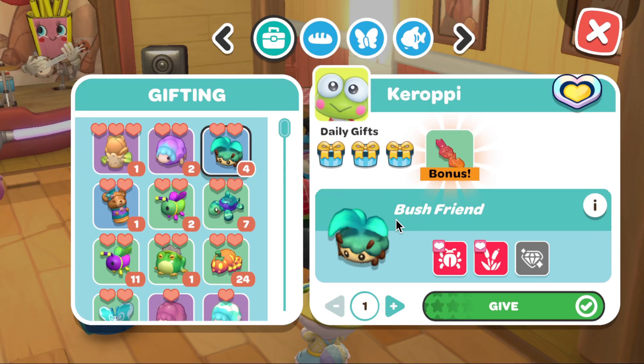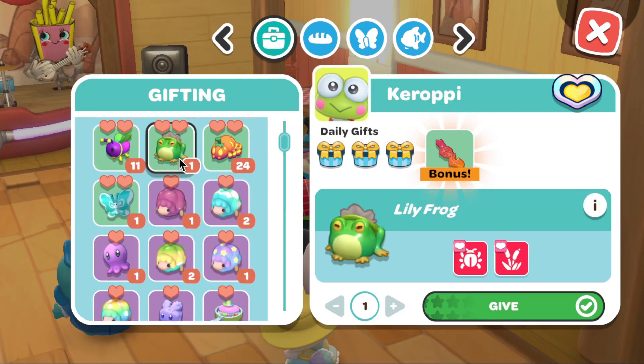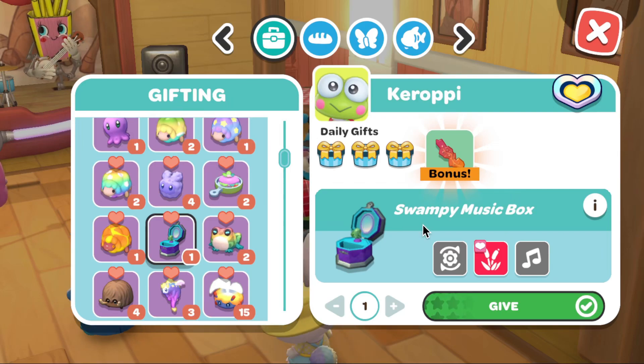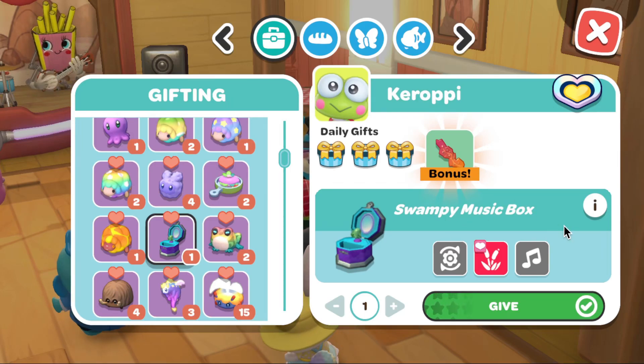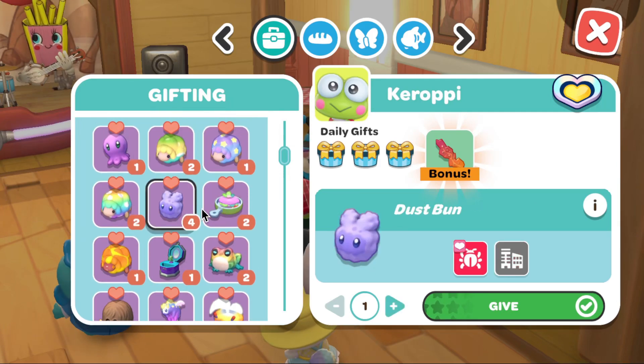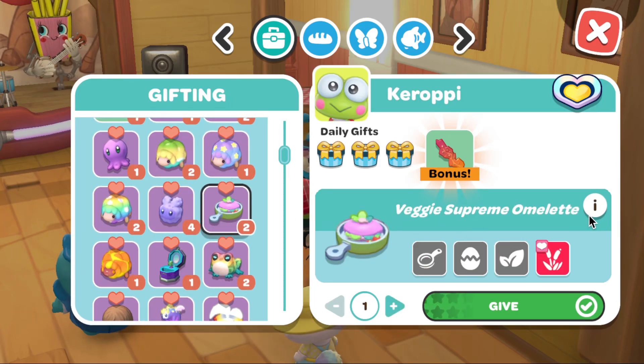Keep doing that over and over until you have enough to gift him with. The best of the best thing you can give Karopi would be the swampy music box. If you want to know how to get any of the music boxes, I do have a video all about how to get them.